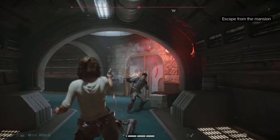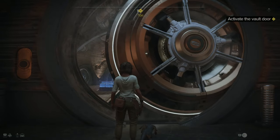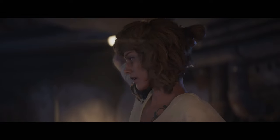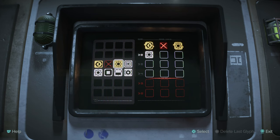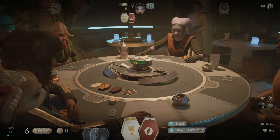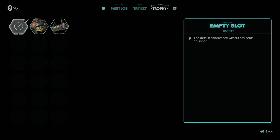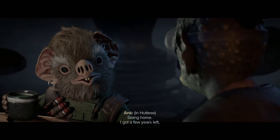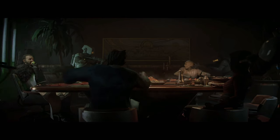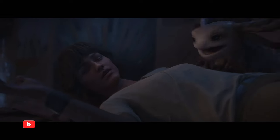In Star Wars Outlaws, I'll be taking control of a character called Kay, who wants to start a new life with a ridiculously cute pet Nyx. To do this, I'll need to pull off a great heist, all while attempting to beat 100% of the game and earn all 50 trophies. It begins with me thanking Ubisoft for the code, and then I meet our main characters Kay and Nyx.